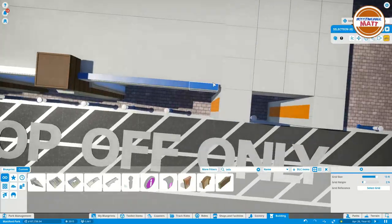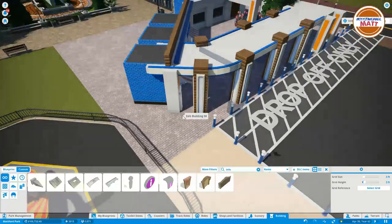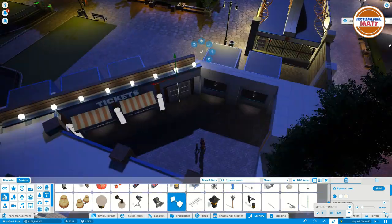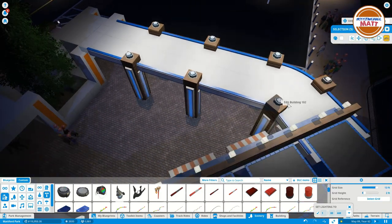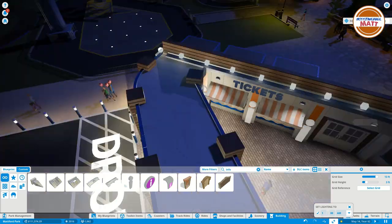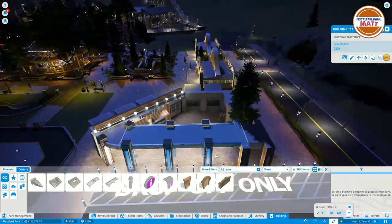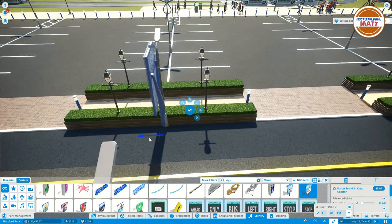We definitely add a second Planet Coaster reference later in the build, and you can see it's starting to come together. We start adding some lights — I add a lot of lights to begin with and then remove them as we go through the build. I think it kind of makes the area pop. This area would be very well lit. We use underground lights to simulate those lights in the side of the pillars, and randomly in the middle of all this I decided to use posters to signify the rows of the parking lot.